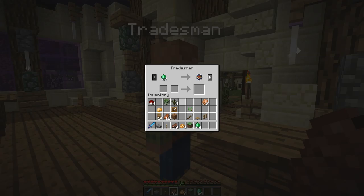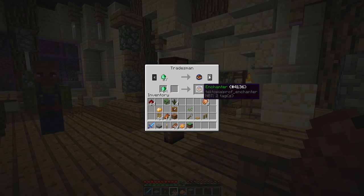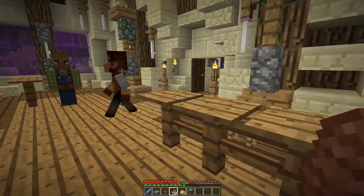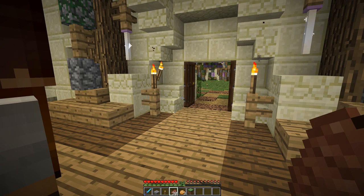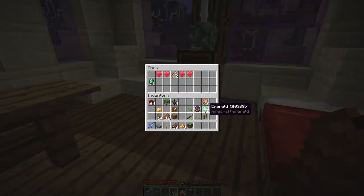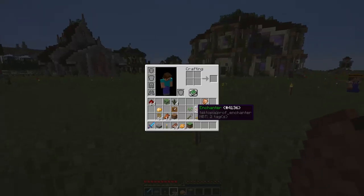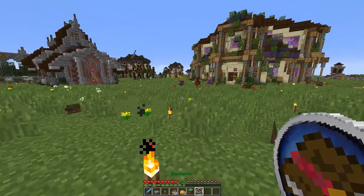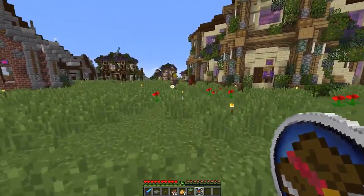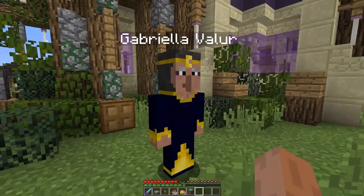Today we are getting an enchanter. 27 emeralds for an enchanter — this is definitely a top-end, end-game villager. But we need one. He's going to start enchanting a lot of gear, which is going to help all our villagers because we'll have enchanted tools, weapons, and armor. More importantly, we are going to have books. I know that sounds silly, but it's going to make our school super impressive. Enchantress Gabriela Valor — she's going to go work in the library now and start doing a lot of enchants.